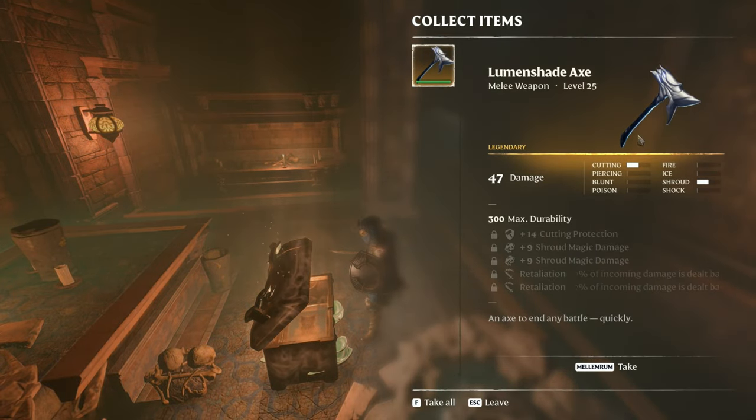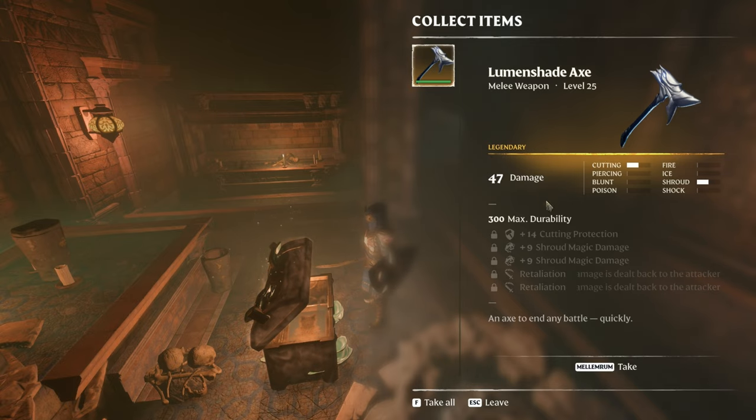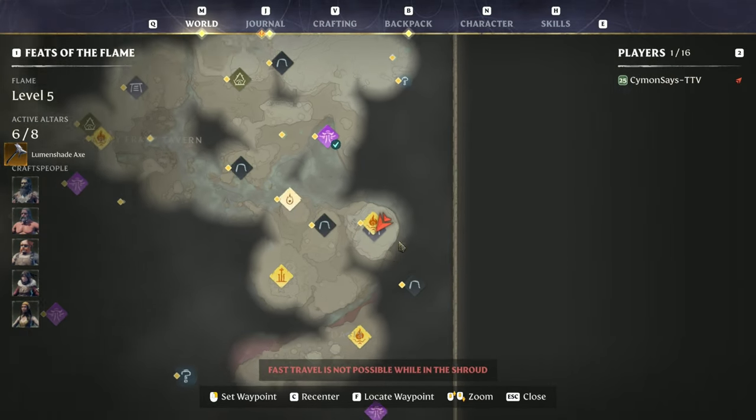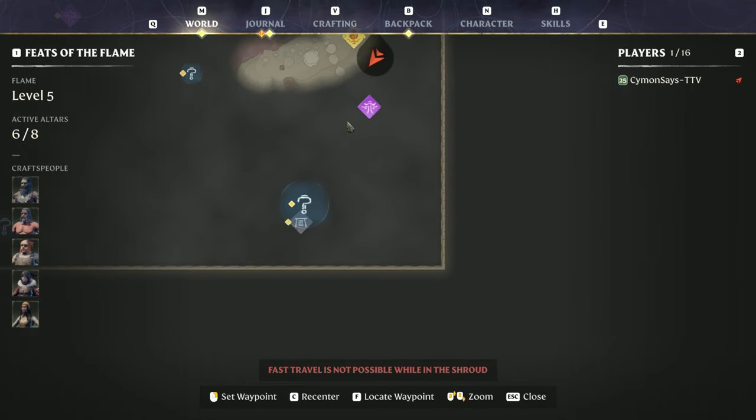It feels a bit weird farming gear this way. Lumensheet axe — I actually don't have this one yet. There are four chests that will spawn armor at level 25, and we're going to head down to a place called Oasis for the next one.